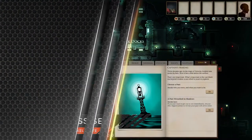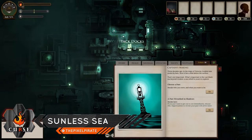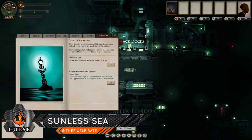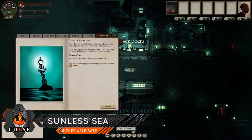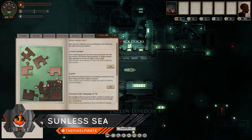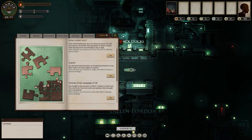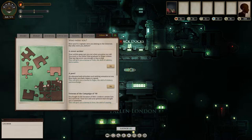You start the game with a kind of journal where you get to choose your past, and that matters — it determines your goal in the game as well as giving you extra buffs. For example, if you choose to be a street urchin, you get a bonus to 'Veils,' the skill of subtlety and evasion. If you're a poet, you get the skills of trickery and knowledge.